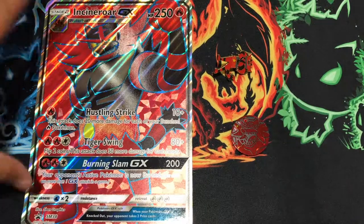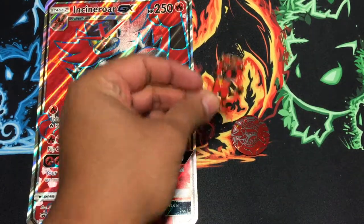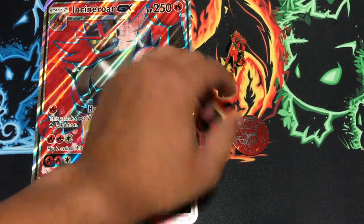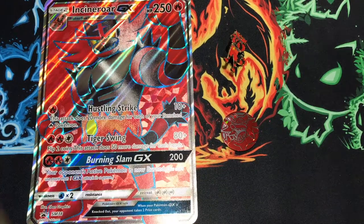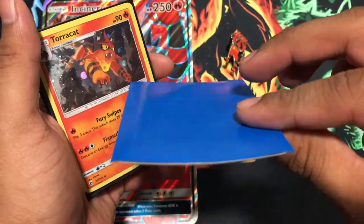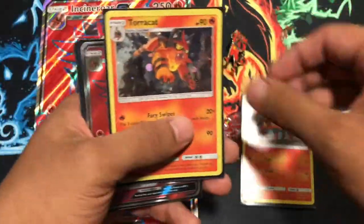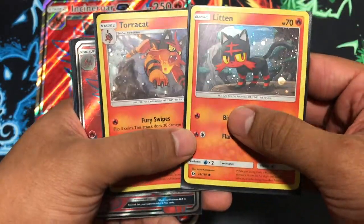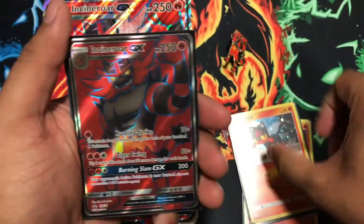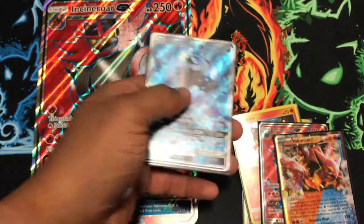For the recap: we got the full art jumbo Incineroar GX, the little pin which doesn't even stay straight, the pin that I lost and found, and for the cards — the promo Litten bent, Torracat bent, but I do love the holographic finish on them. Then the full art Incineroar GX, the Fennekin EX, and to finish it off the Wishiwashi GX — beautiful.